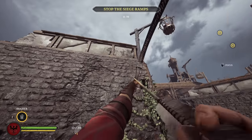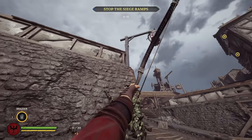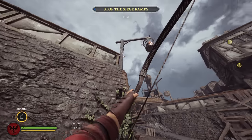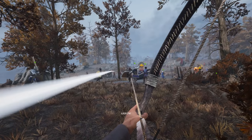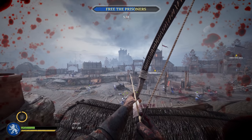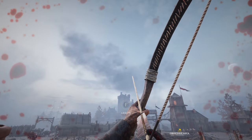Next, arrows that are traveling at a slow enough speed can actually be caught out of mid-air. Now, this isn't terribly useful information yet, and I've yet to pull off this next technique, but I have seen the interact prompt flash briefly on screen when an enemy's arrow whizzes by. If anyone out there can manage to catch someone else's arrow out of mid-air, hit me up with the footage on Twitter at Boomstick Alex. Good luck.